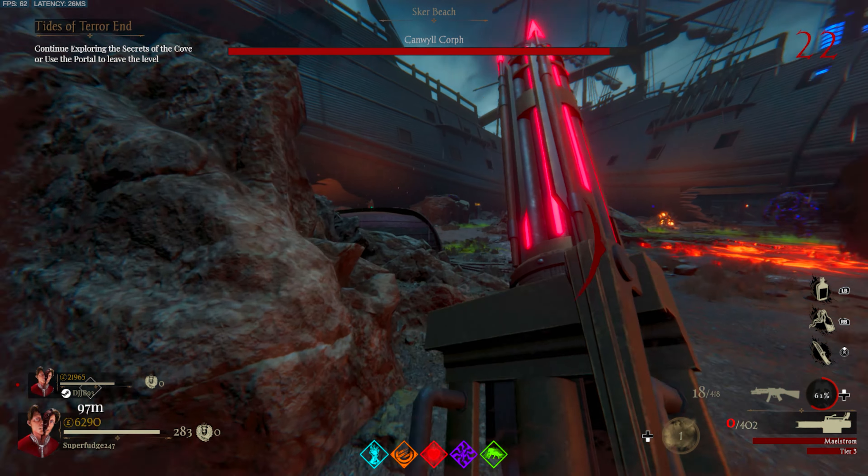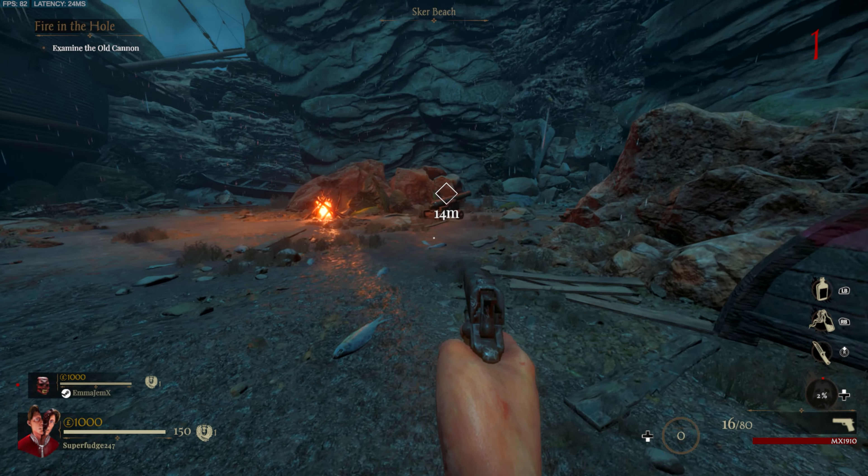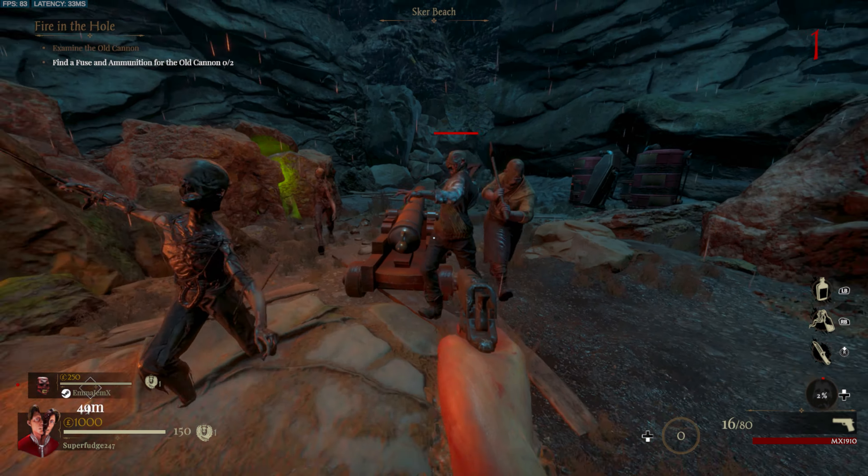It starts by doing a little bit of the normal easter egg, but slowly becomes its own step. As soon as you spawn into the map, you need to go over to this cannon on Scare Beach, where you'll be able to interact with it.